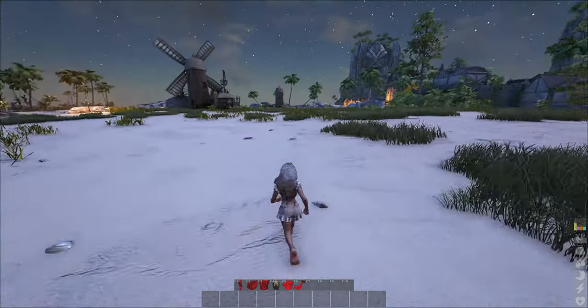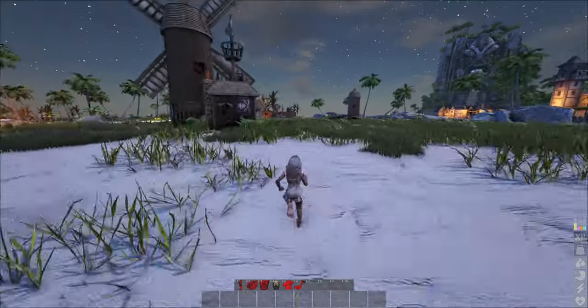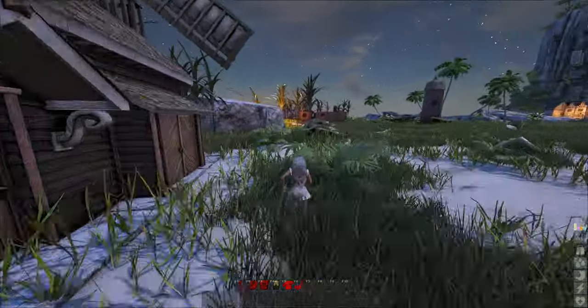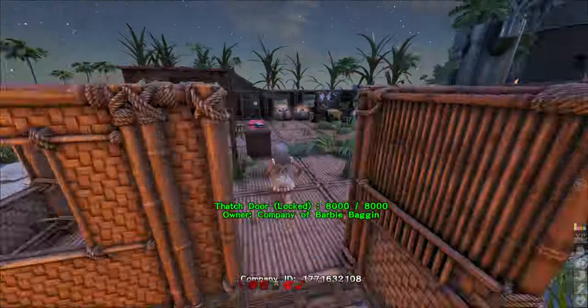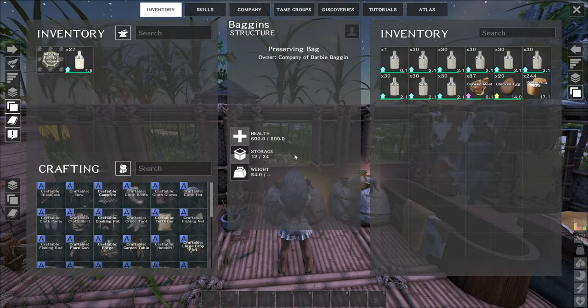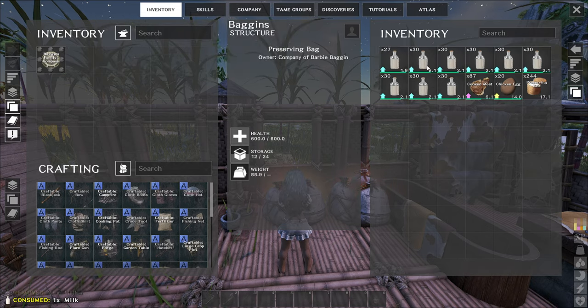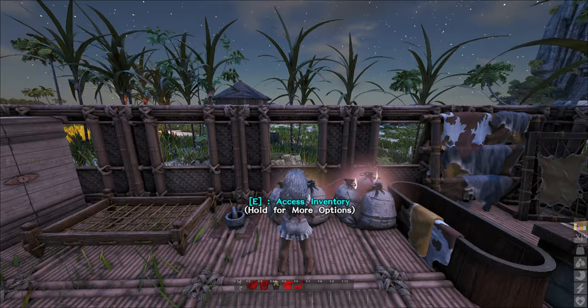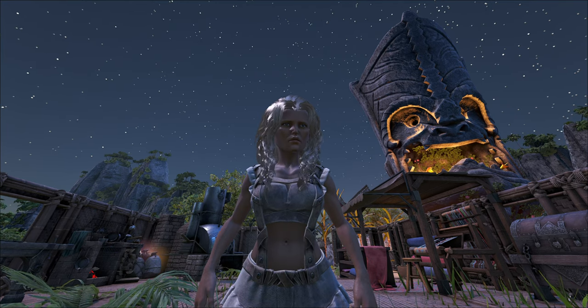Now we're going to store our milk in one of our little storage bags with the salt and everything, if you all remember — I might make a video on that too. Drink a little milk by pressing E after you hover over it. Now we're going to put some whey, and that's it. This satisfies the blue vitamin, by the way. Thank you guys, bye bye.